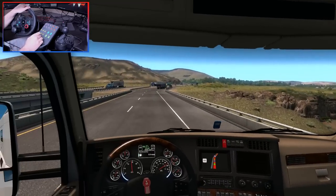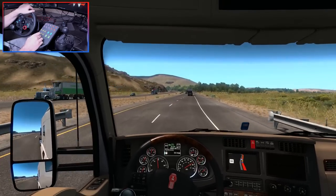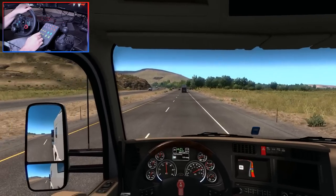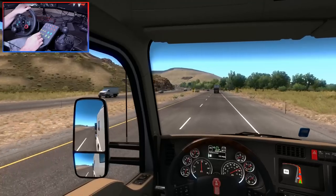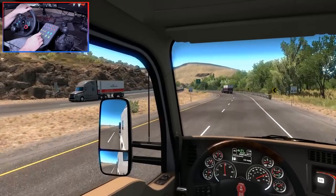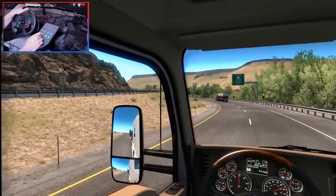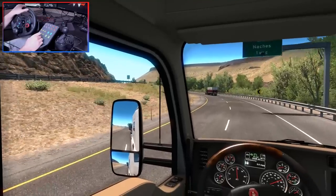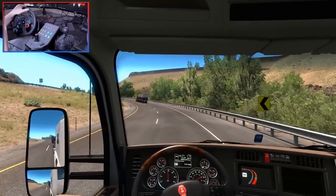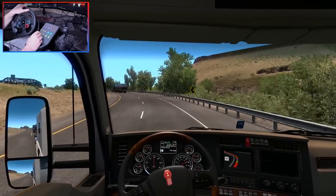Oh, look at that gorge! I'm trying to go into third person every now and then so we can have a look at the sights - there's a little gorge down there. Wow, look at all the scenery. I said a bit earlier about the attention to detail - even the cliff sides, the rock sides. Back when ATS first got released they were smooth textures and now they're actually rocks sticking out and stuff. Really nice.